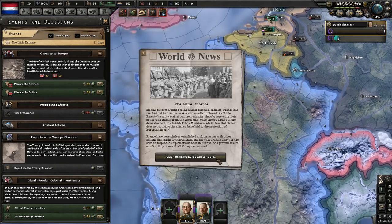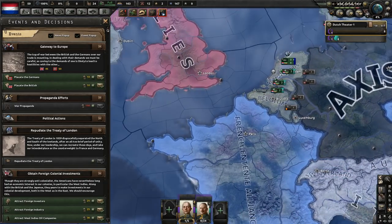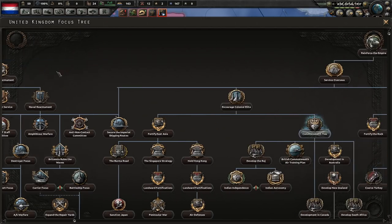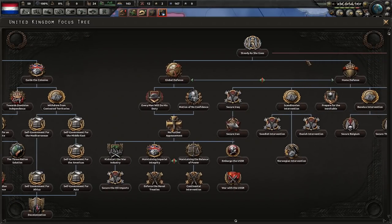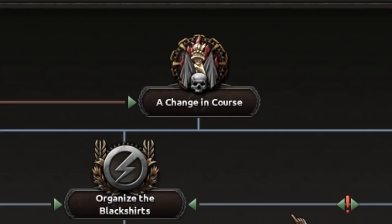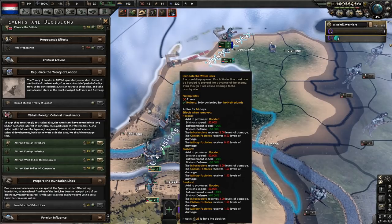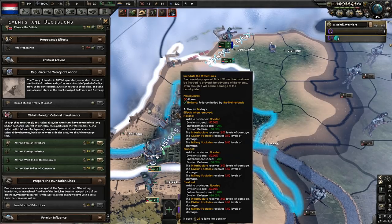A little entente has been formed — this is going to be a silly game. Is Britain going fascist? Nope — I'm honestly surprised, I've seen them go fascist every game. Inundate the water lines is ready, so what that means is when it activates, it's 14 days, and then we get plus 50 defense, plus 20 entrenchment speed, they get minus 50% speed — well, actually everyone does. There's some damage to the factories, but overall that looks amazing.